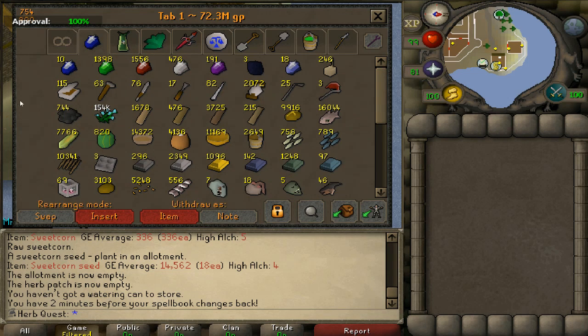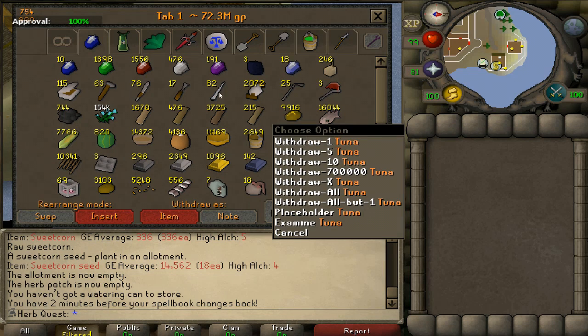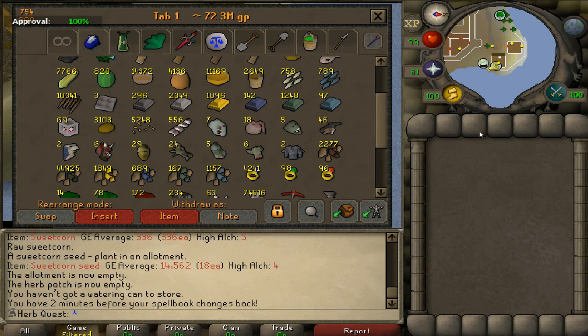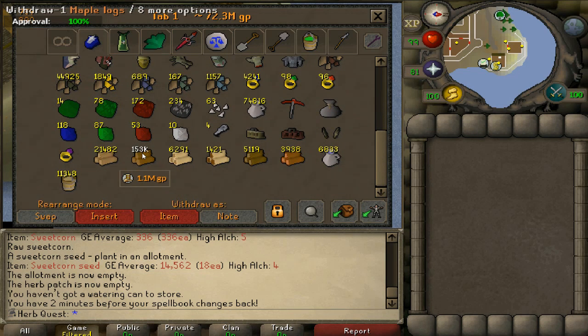In this tab I have my gems. I just made a lot of rings of recoil, so I don't have many sapphires right now. These three onyxes are from Zulrah. I've got some potatoes here — I plan on making some tuna potatoes in the future, along with some summer pies. Got some dragon javelins from Konar tasks, and some ores and bars in the gold collection. Hides, and 153k maple logs I've been saving up from my kingdom.